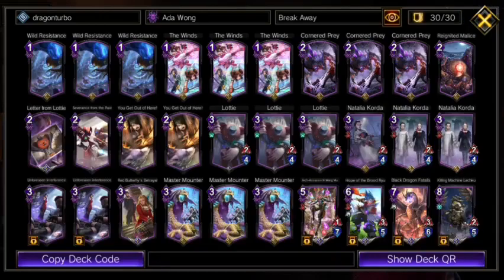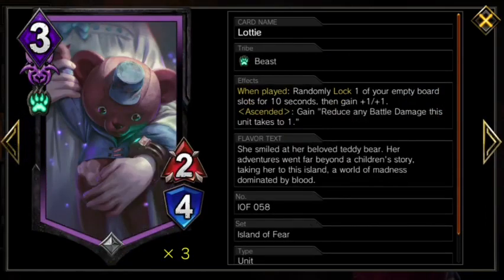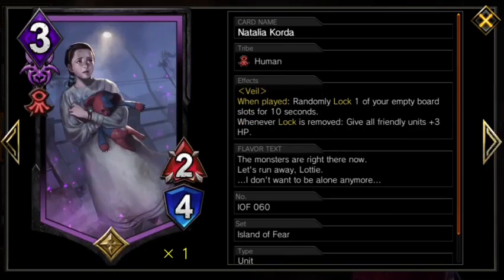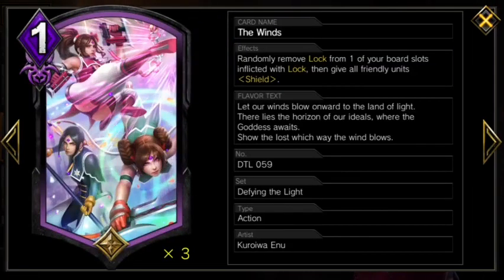To set that all in motion, we also play three Natalia Korda and three Lottie. Lottie is fine even without ascending them because the dragon will protect them, but Natalia is our best card to open with Mounter because she will heal our dragon while being extremely hard to deal with on her own. The really important thing about these units, other than transforming Ryu, is that they allow us to activate the Winds — the last piece of our three-card opening combo. Played right at 7 MP, a 3-10 dragon Ryu and 2-7 Natalia both with shield is easily one of the strongest plays you can make that early in the game.